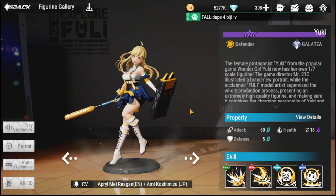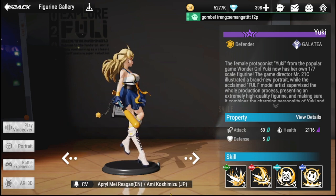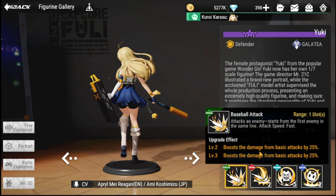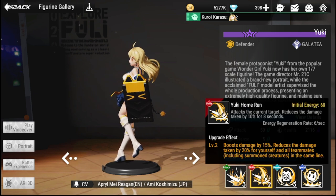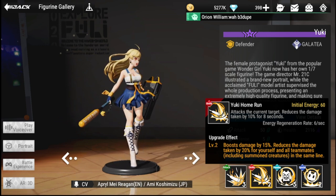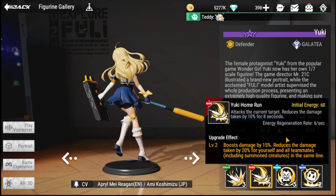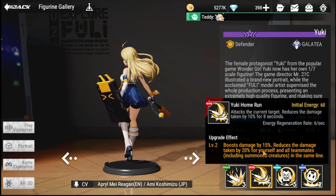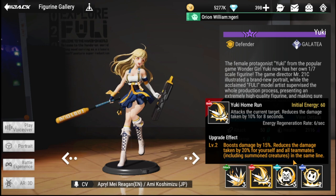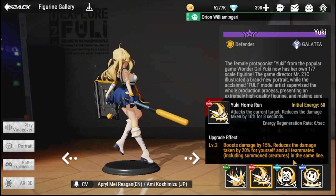The second figure in the thumbnail is Yuki. Yuki is a defender from the Galatea brand. For her basic attack, her attack speed is fast. Her ultimate, Yuki Home Run, attacks the current target and reduces damage taken by 10% for eight seconds, with an energy regeneration rate of six per second. The upgrade effect boosts damage by 15% and reduces damage taken by 20% for yourself, all teammates, and summoned creatures in the same line.